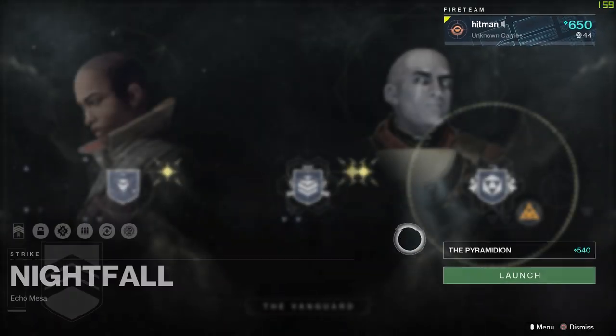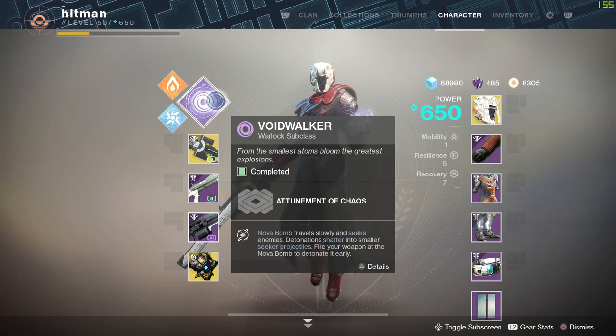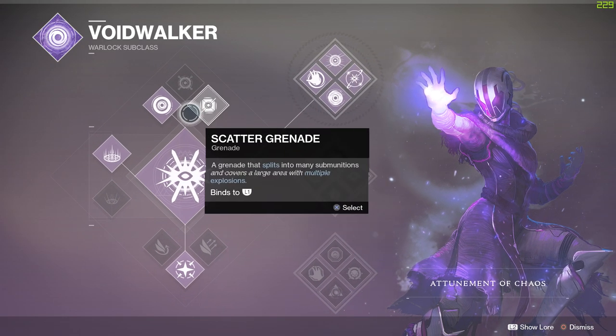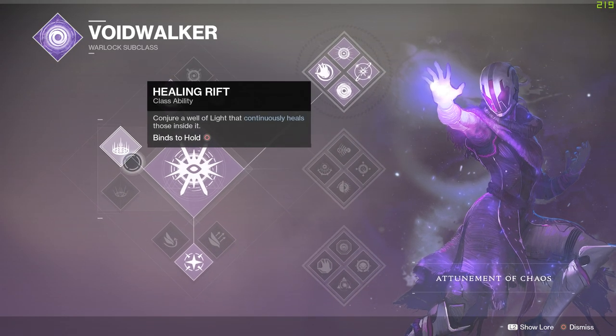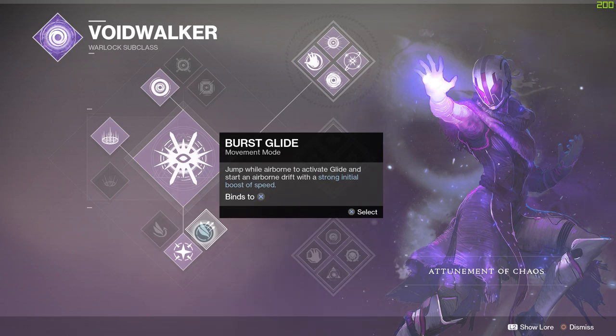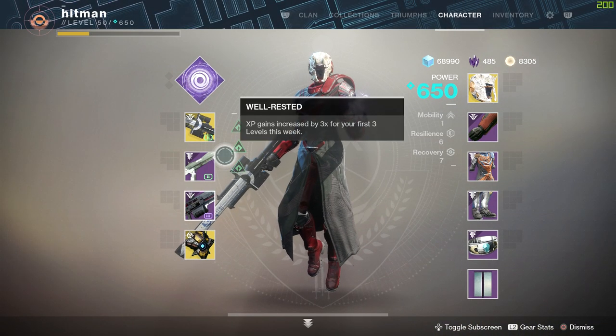Hello and welcome back audience. Today we're doing the Pyramidion Nightfall solo. For this one I'm using Warlock Voidwalker Top Tree with Vortex Grenades, Healing Rift, and Blink. If you're not comfortable with Blink, go to Burst Glide, because there's a lot of jumping to do, especially on the arc webs.